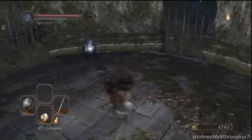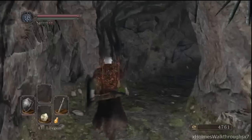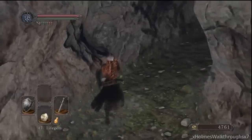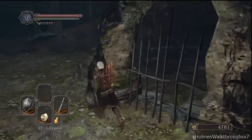Soul Spear — I was right. There's also poison moss and green blossom. That's where the Soul Spear is. If you guys are looking for that, you can go acquire it in here.